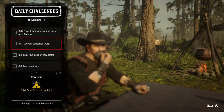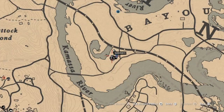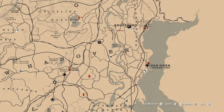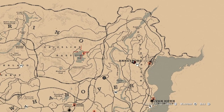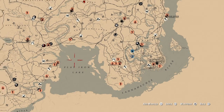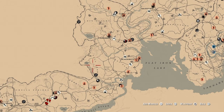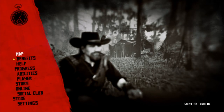For one loon skinned, I can show you locations where you can find loons. You can go down the coast toward Van Horn, or right here along the Kamasi River all the way up to Brandywine Drop. At Oak Craize Run you can find loons, and in the Chain of Islands area as well. I like Barnes Crossing — you see a lot of loons there. Lake Owanjila and Roanoke Basin are also good spots. Just get your loon and skin it.